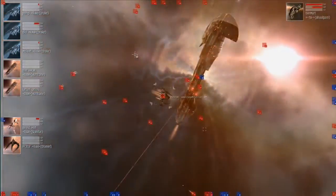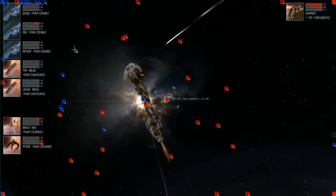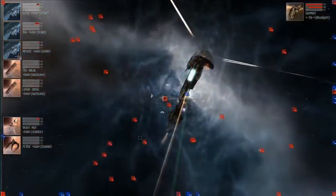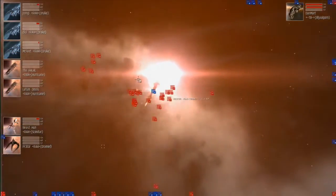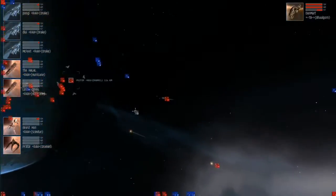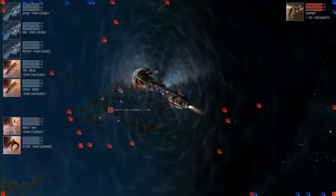Those Hornet ECM drones are unbelievably annoying. If you've done much small-scale PvP you've had experience with them. On ships like Drakes you might think damage drones are a no-brainer, but these things in numbers — especially if two or three people are fielding them — can shut down even a battleship running ECCM, locking it down almost forever. So the Balgorn is going to go down, no doubt about it. A really convincing win for Hun, which shouldn't be surprising — they're a really great team.